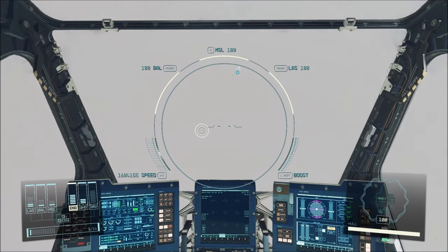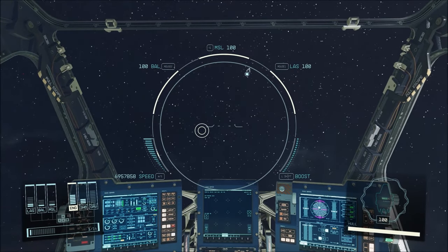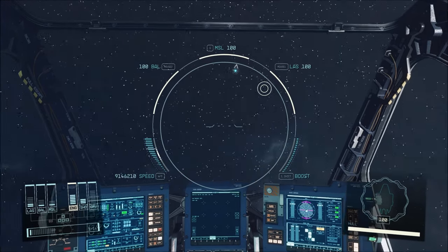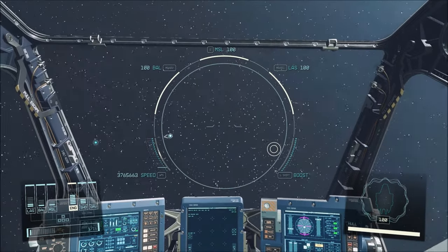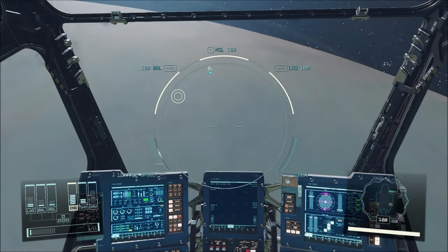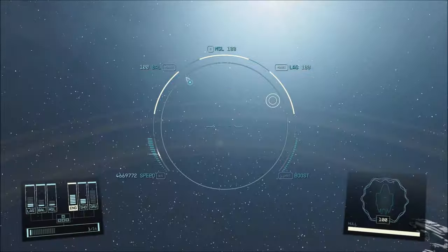So that's basically it. Basically, nothing happens to you if you fly into a gas giant. Without console commands, it would take a very long time to fly through Jupiter or any gas giant, really. But you will pass through just fine and come out the other side unharmed.